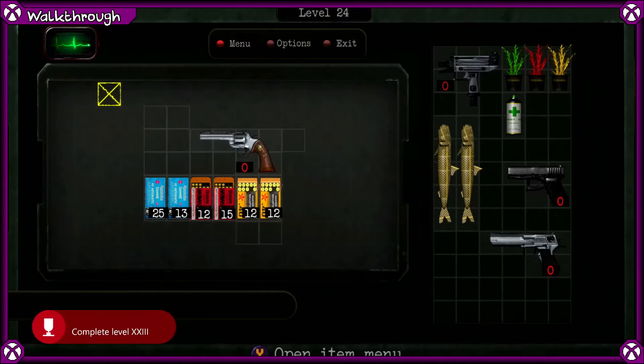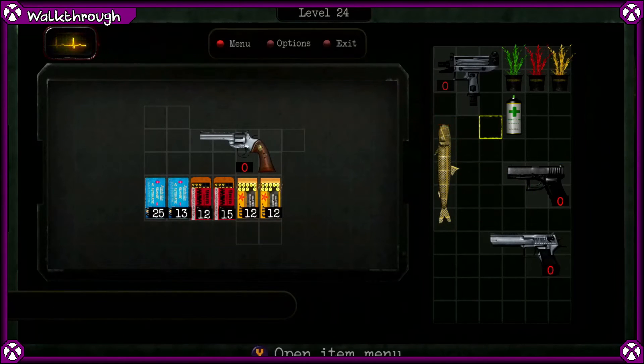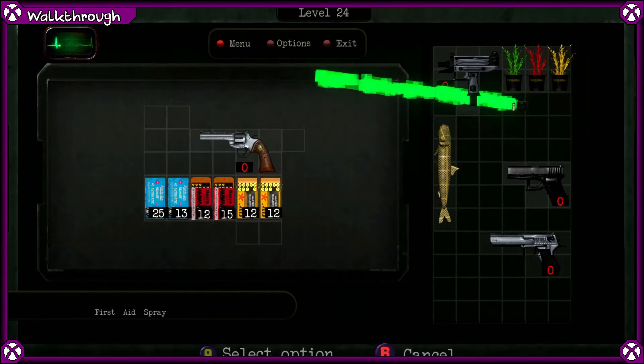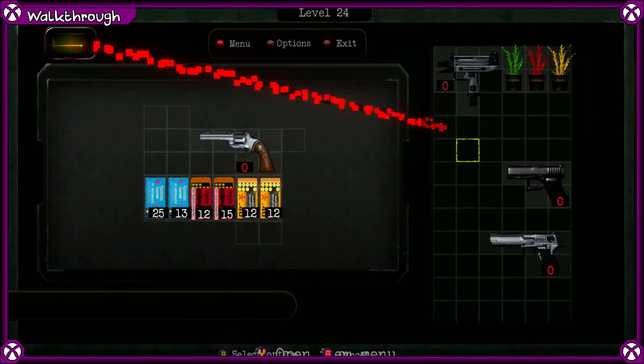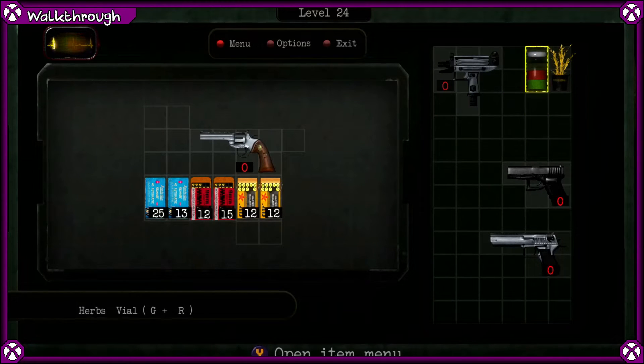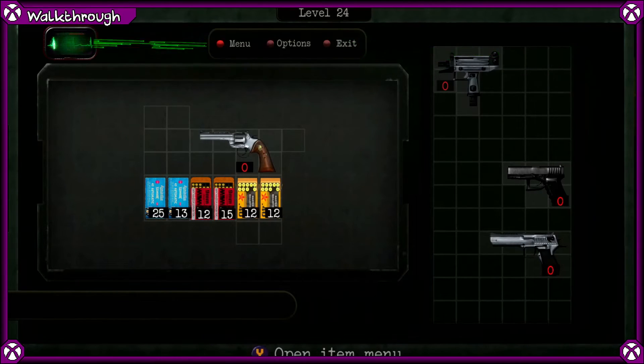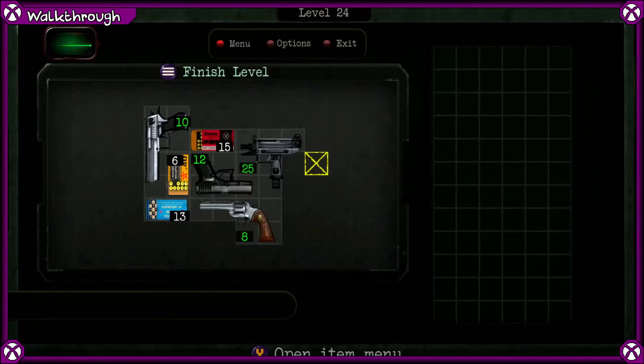For level 24, we have two sardines. We are going to eat one of them, do the first aid — eat the sardine, the rotten sardine, combine, and then eat those. The last bit is just filling up the guns with ammo and rearranging them. Here's my solution to level 24.